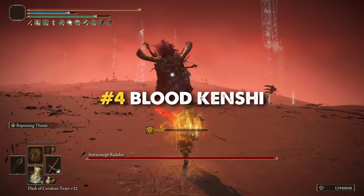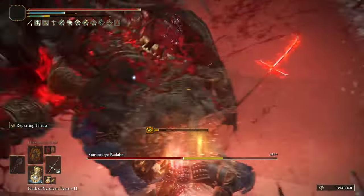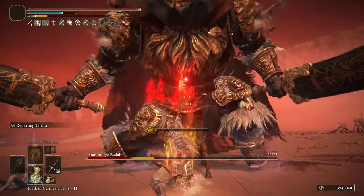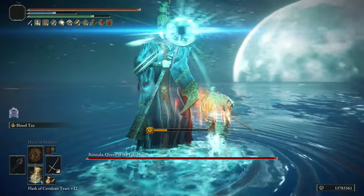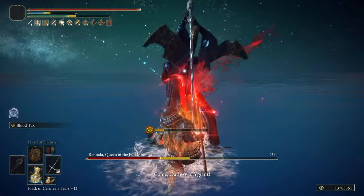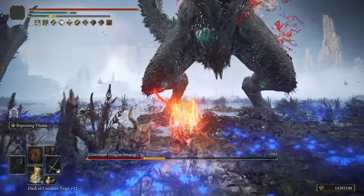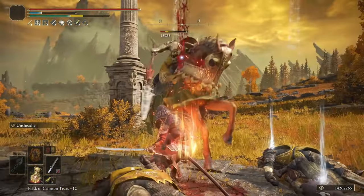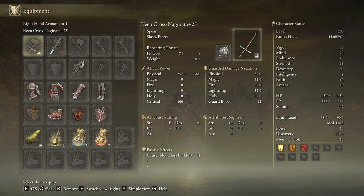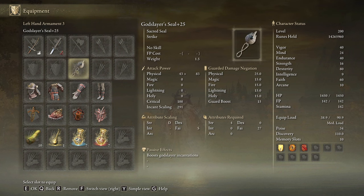Now we have the Blood Kenshi, a Samurai build based on spear gameplay. The Cross Naginata is a fantastic weapon with a unique R1 moveset, a huge range, and innate bleed build up, which means we can craft a build prioritizing base damage and boosting bleed procs with Bloodflame Blade. We can choose between two Ashes of War: Blood Tax and Repeating Thrust — Blood Tax being the safest option as it heals in relation to the damage you deal, while Repeating Thrust is the most powerful choice but doesn't grant the healing feature. As a good Samurai we will also have our Katana to deal with groups of enemies faster. We are going to use the Cross Naginata on plus 25 with Repeating Thrust on the Keen Affinity, and the plus 25 Bleed Uchigatana with the Unsheathe Ash of War. We need the Godslayer Seal on plus 25 to get the best scaling from our incantations and to cast our main buffs.